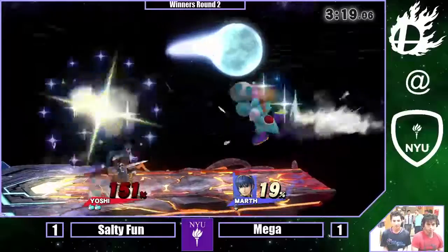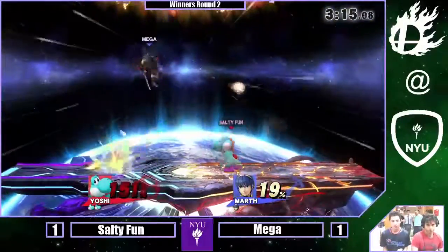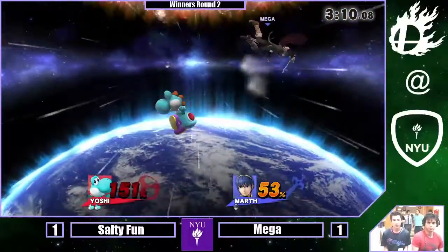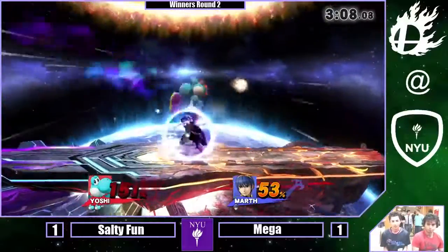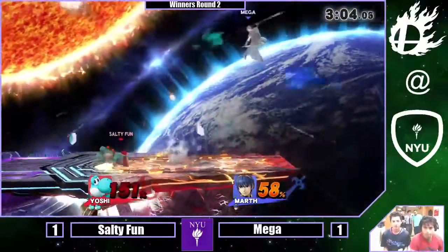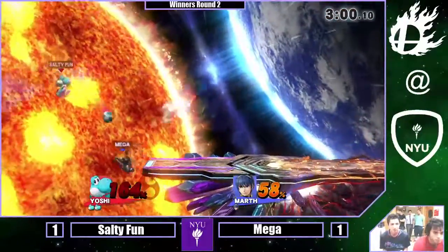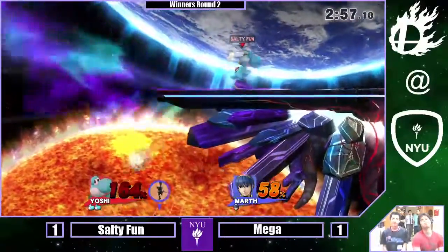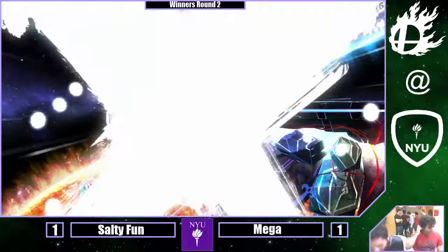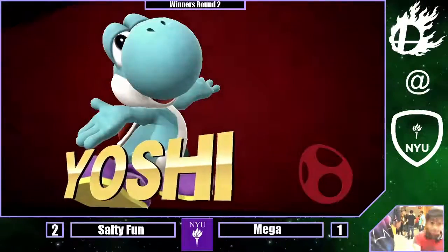He's gonna keep running away and throwing eggs — I think he's gonna try to condition him into shield so he can get some grab stuff off him, or maybe even another shield break. Up-tilt beats the up-smash — he was catching a running up-smash. That was a really nice punish. He's been working on those perfect pivot up-tilts a lot as of late. Yoshi's up-tilt is an amazing combo starter — it's incredible. You hate to see it end like that. Good stuff to Salty Fun.